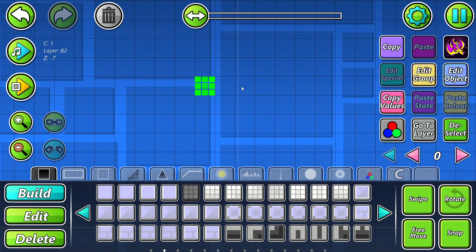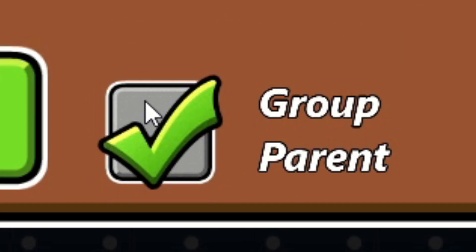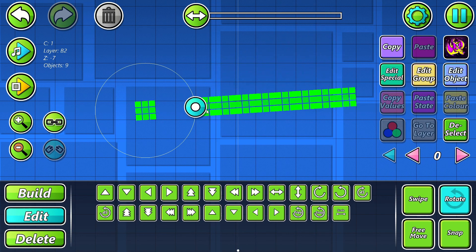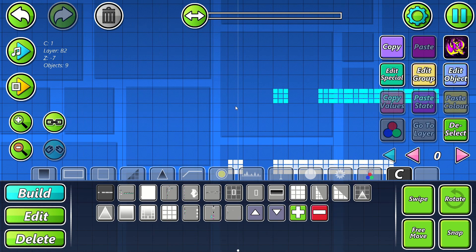And finally, number 10. There's a button in the edit group tab called the group parent, which is used for many things, such as the rotation center of multiple objects, or the place location of some custom objects.